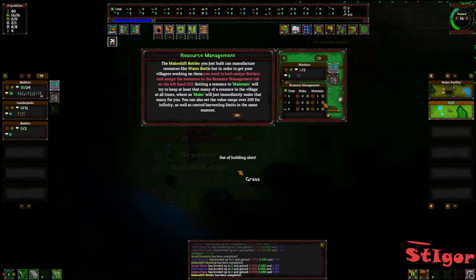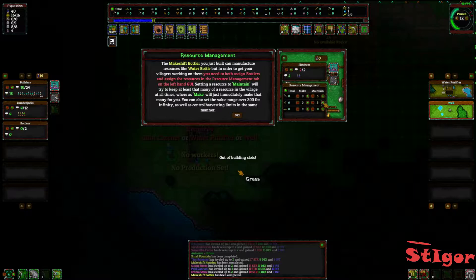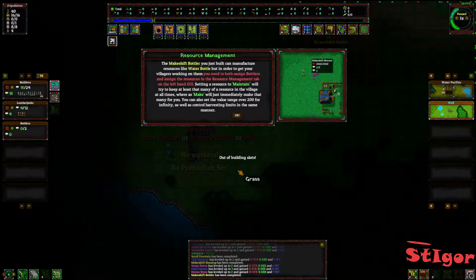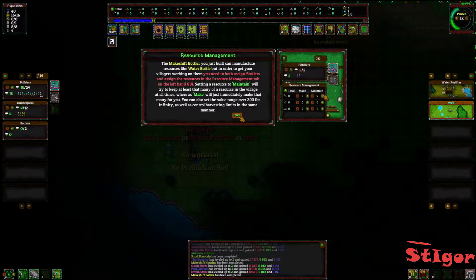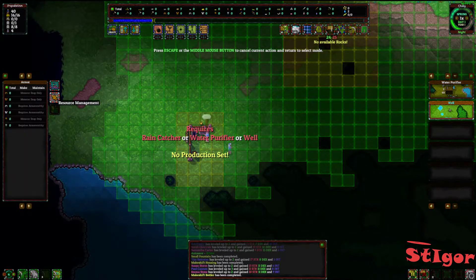You can manufacture resources like a water bottle, but in order to get them really working you need to assign bottlers and assign the resources in the resource management tab on the left. Setting a resource to 'maintain' will try to keep at least that amount in the village at all times, while 'make' will immediately make that amount for you. Okay, resource manager.